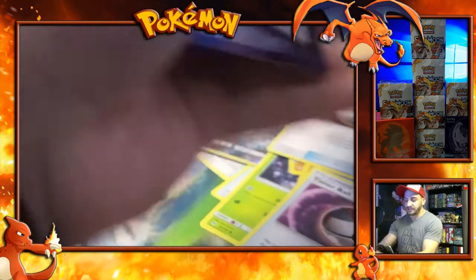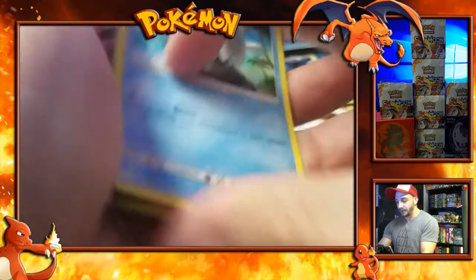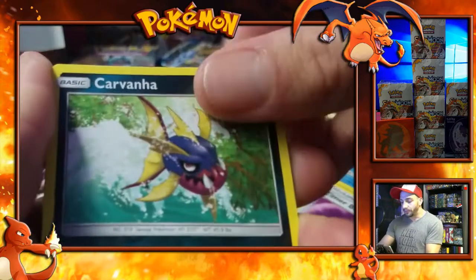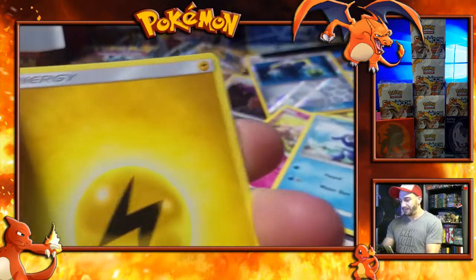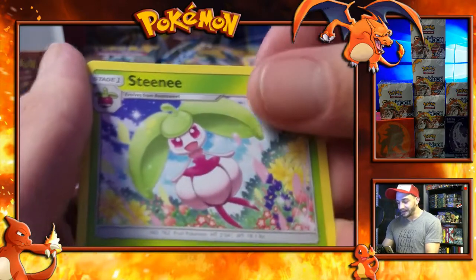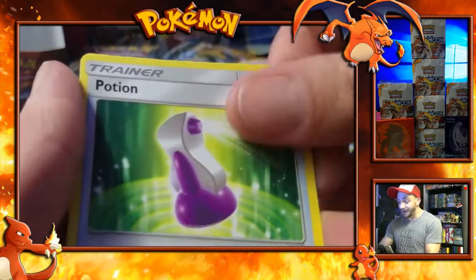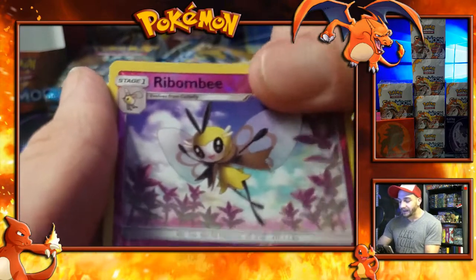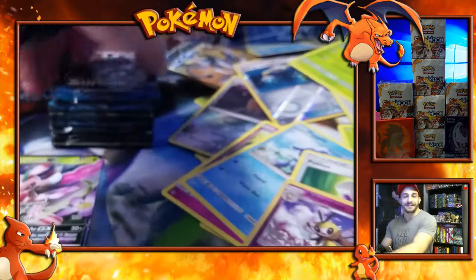Last pack before the speed run — four and two, let's go. Wiglett, Stufful, Bewear, a Crabrawler, Zubat, Palapark, Fletchling, Palaplu — energy, and the one that goes with it too. Having a cold is definitely not working for me. Potion, Reverse Holo, Ribombee, and the last card is a non-holo Parasect. He's just looking so lovely today.